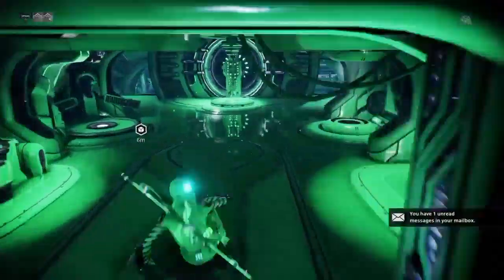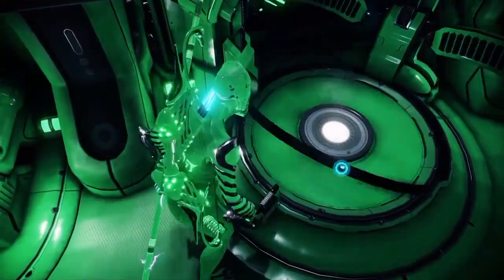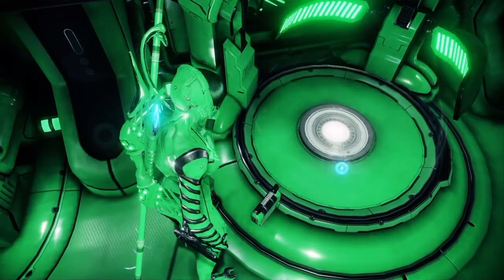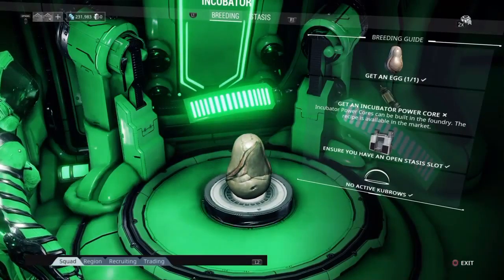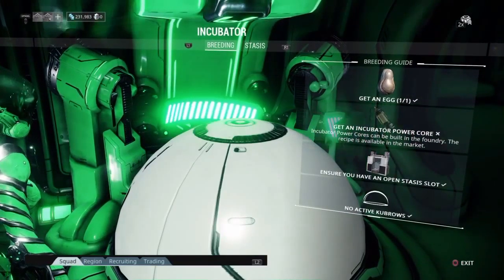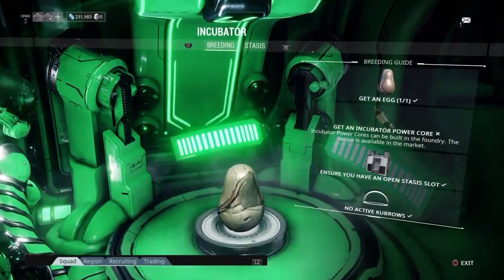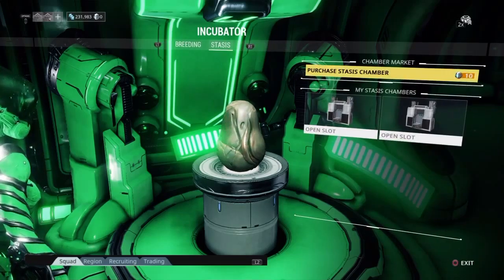You see at the bottom right corner — run to the back of your ship, plug that thing in, and you'll get the Kavat egg. Just get this little item that has a cross in it in the market. It's pretty expensive, but for me it's pretty cheap.